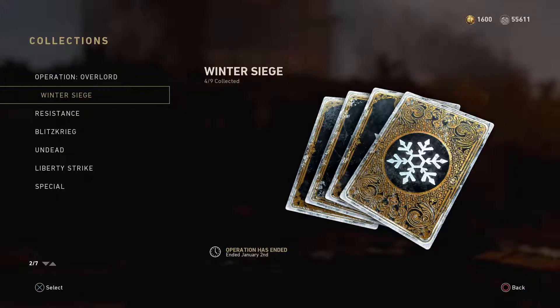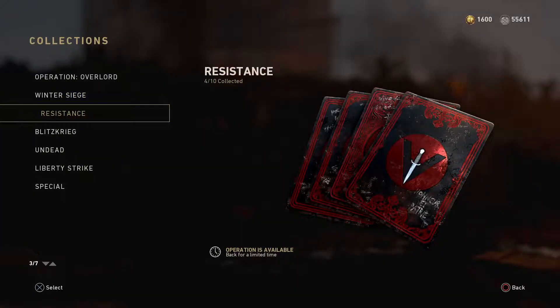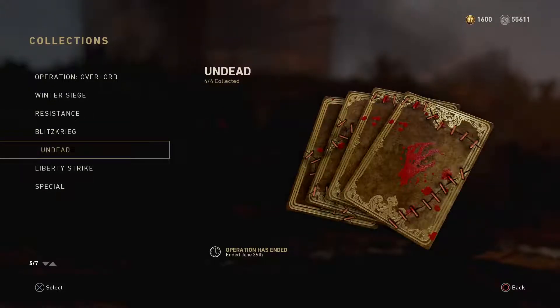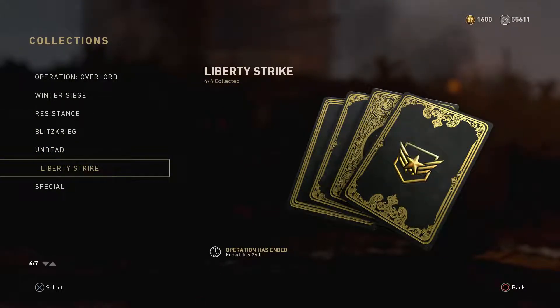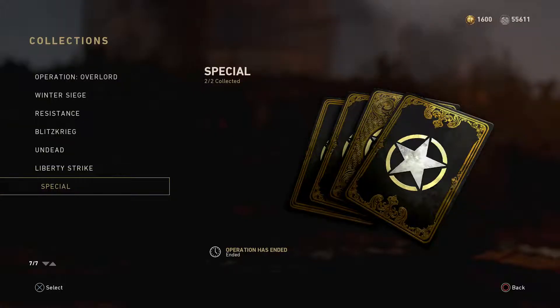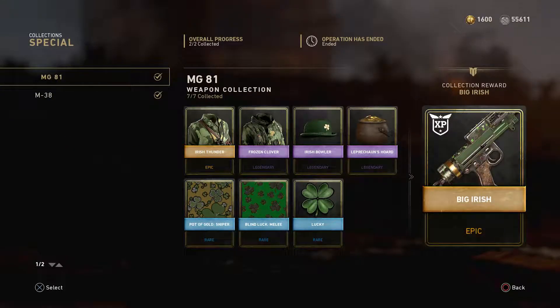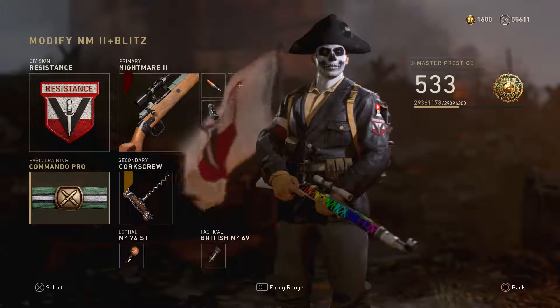I'm seeing a pattern here — last week was the Winter Siege event, and this week it's the Resistance. I was guessing next week would be the Blitzkrieg event, then Undead, then Liberty Strike, but actually I think next week will be the Shamrock and Awe collections, because I forgot that event had two items. I'm pretty sure Shamrock and Awe will be open next week since it came right after the Resistance event.